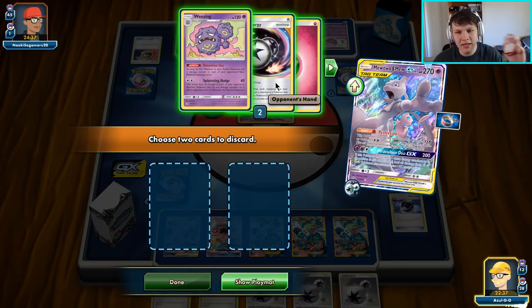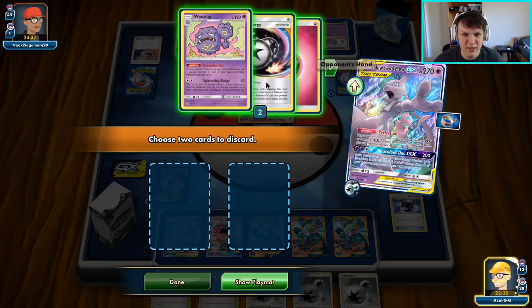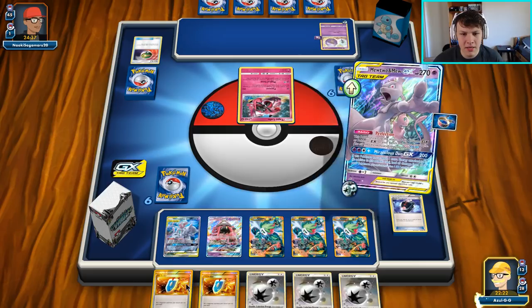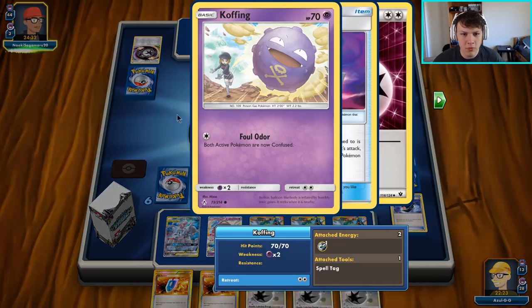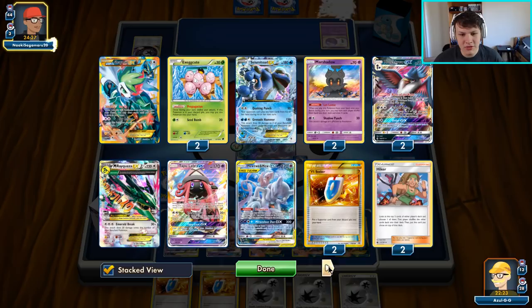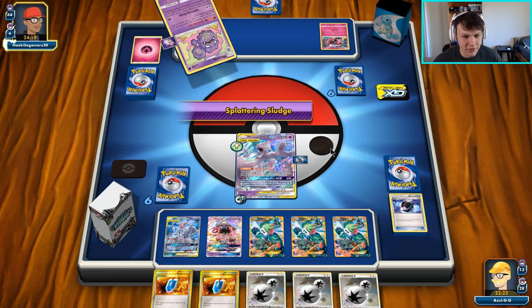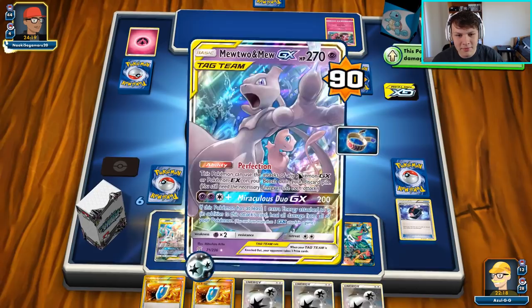Now we know what the top deck is — we have two of those, two Hikers, Unfair GX. Take a look at the hand — they did have a Wheezing but they did not have much else. They can Confuse Rayquaza next turn and we're just gonna have to kind of deal with that. Let's get rid of — I wouldn't even mind if they kept the Wheezing — let's get rid of the energy actually, let's get rid of the two Counter Energies. We are giving them Wheezing off the top anyway, so let's just give the two Counters here. They can hard retreat and Foul Odor if they want — it might get a little tricky but we should be fine overall.